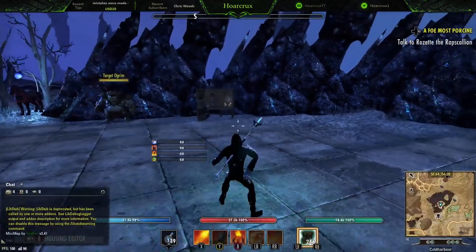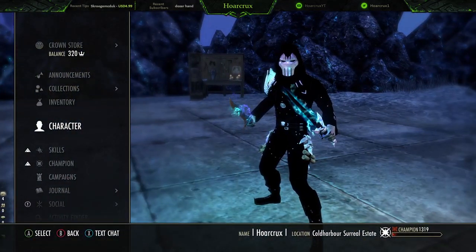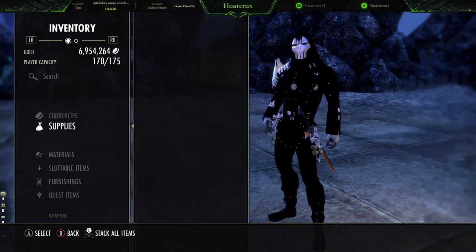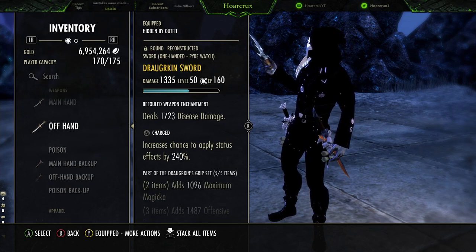Here's the character sheet, everything completely unbuffed. I'm not going to bore you with stats because this is one of the hardest hitting builds you're ever going to come across, besides the second build I'll show you which is super all-in on damage. So what sets are we running? The first set is Draugrkin, with a sword — this should be a mace but I got tired farming it.